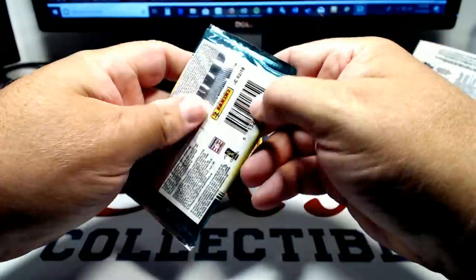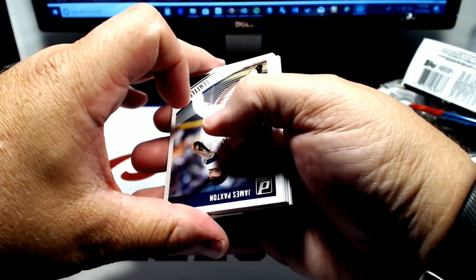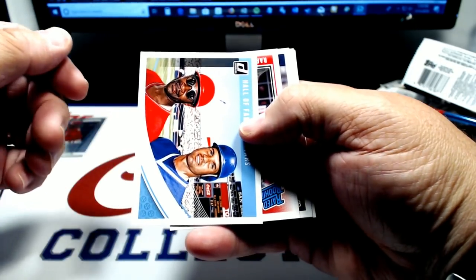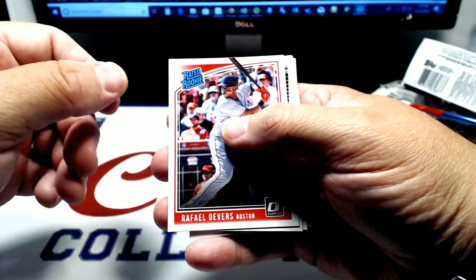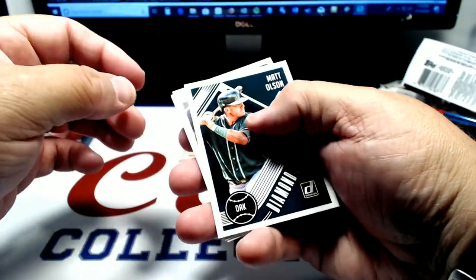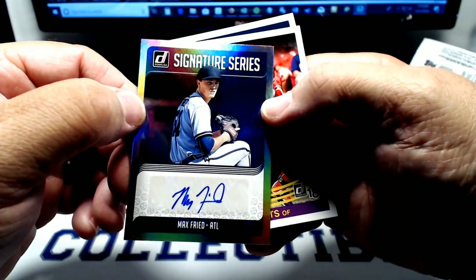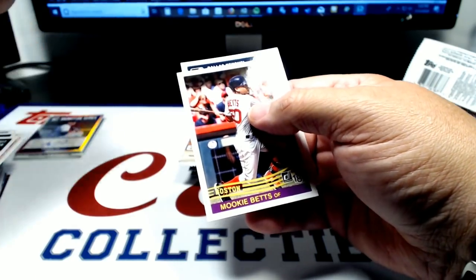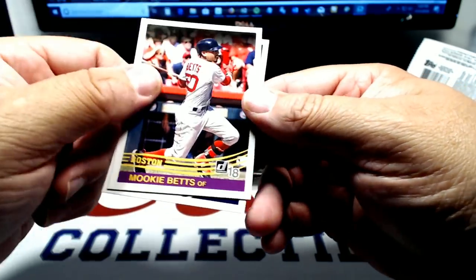Let's get Donruss out of the way — 2018 Donruss. Last pack of Donruss I had had the dual auto Vigo Altuve torch thing. James Paxton. Hall of Fame All Stars — Rhino and The Wizard of Oz. Rafi Devers rated rookie. Alex Bregman. Matt Olsen Diamond King. And Max Freed — autograph for Atlanta. That's better than a sharp stick in the butt. That's cool. And there's my boy Mookie with the '84 variation. Mook. And Dallas Keiko.